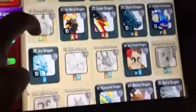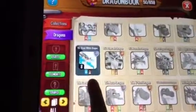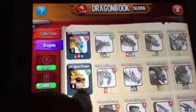My collection — these are all my dragons. I'm missing quite a few because I just level up so much. That's all my dragons... if I scroll down there'll be more. There's the great white dragon. Oh, I missed one — the origami dragon. He is a very rare dragon — I'll go show you him.